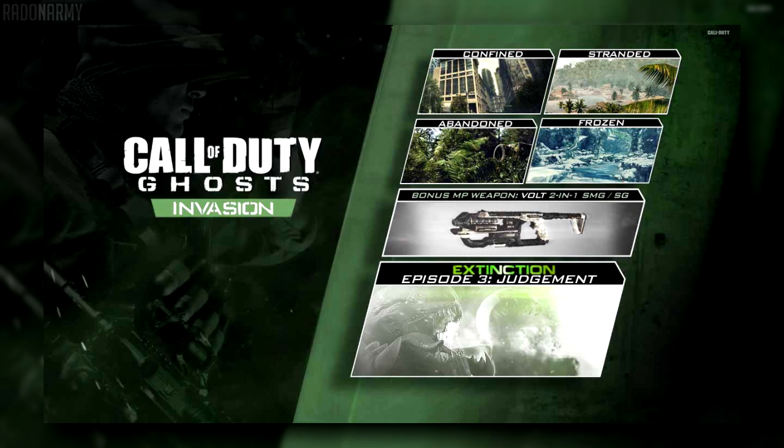I'm just going to let you guys decide what's real and fake here. Confined — I'm not too sure, it looks like a city sort of map since the buildings are there. Stranded looks like a beach map since it's sort of at a beach and you might have a lot of open space, so it might be quite large. Abandoned might be really close tight quarters on a jungle sort of theme or a forest.